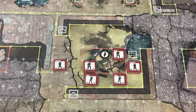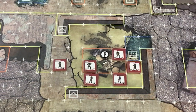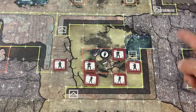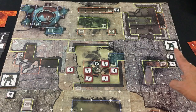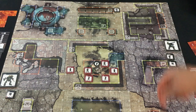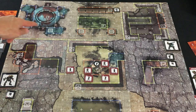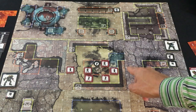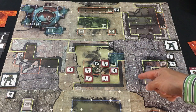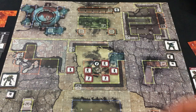The second action type is an attack. If you're adjacent to somebody, you can do a close combat attack; otherwise, you do a ranged attack — the target must be within your weapon range and line of sight. Line of sight is simple: you go from center square to center square, and as long as it doesn't pass through blocking terrain or elevated terrain — unless both shooters are elevated — you have line of sight. Elevated terrain and blocking terrain can stop it.